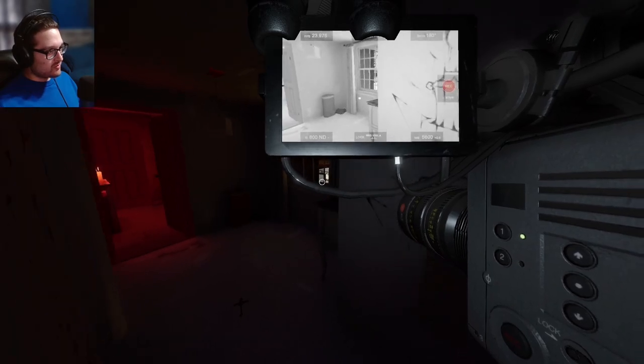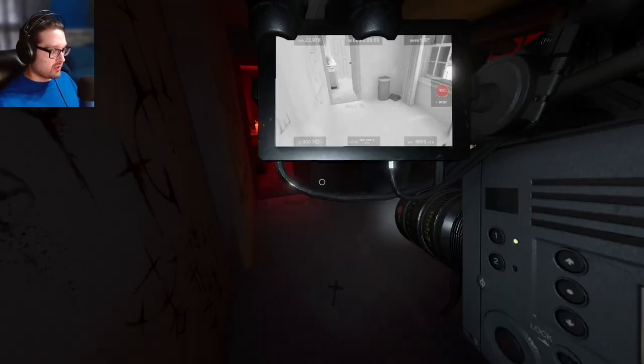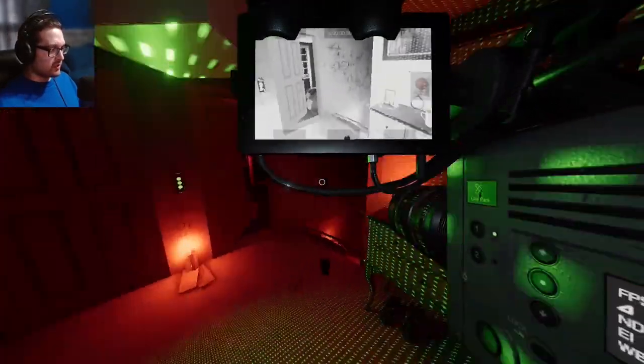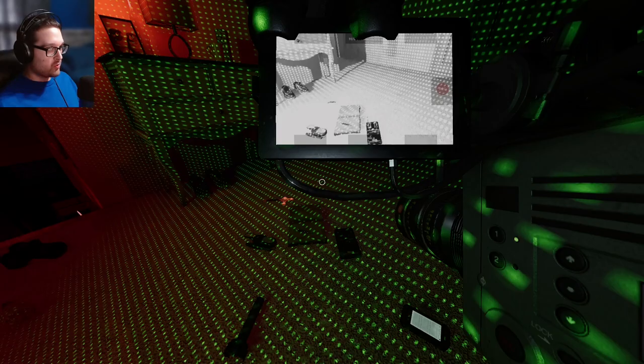I'm putting the night vision on to see better. The ghost was really interested in this corner and now there are ghost orbs over here. Alright - Revenant, Yurei, or Onryo. I don't know if I want to bring in the candles to deal with an Onryo. Let's make sure we get the evidence right. If it was writing it would be Revenant - it's not going to be EMF5 - so dots or spirit box.